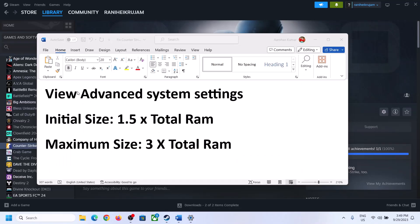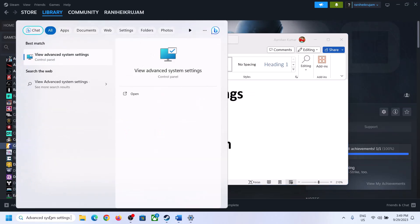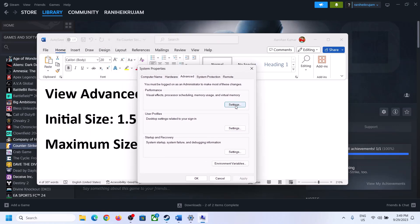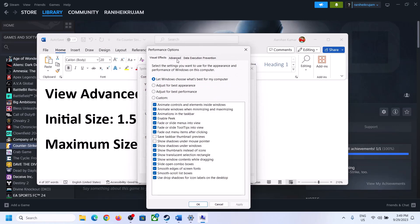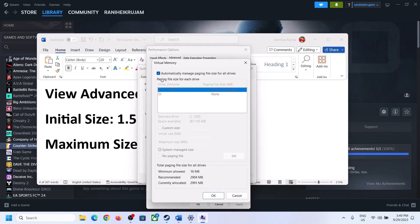To increase the virtual memory, type 'View Advanced System Settings' in the Windows search box and click on it. Click on the first Settings button, go to the Advanced tab, then click Change. Uncheck the box which says 'Automatically manage paging file size for all drives', then select the drive where the game is installed.